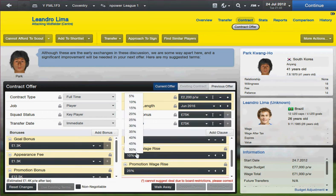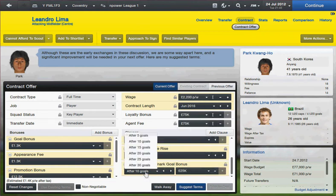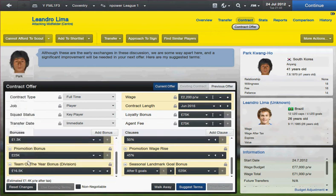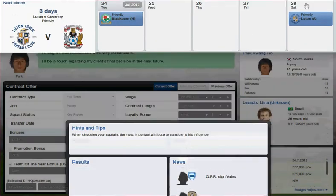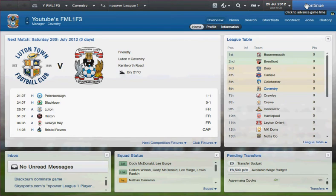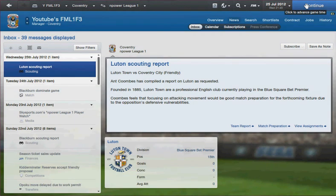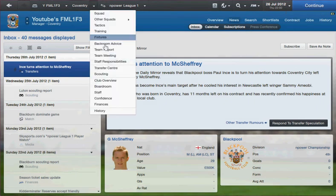I think this team has a good player, so if I shorten the contract, that's a good player. Add a promotion bonus — oh, he's actually interested! We probably won't get him though, because of... I forgot the name of it, I shouldn't really forget the name of it if I'm making a video. Work permit — you won't get a work permit. Anyway, that's the transfer done.